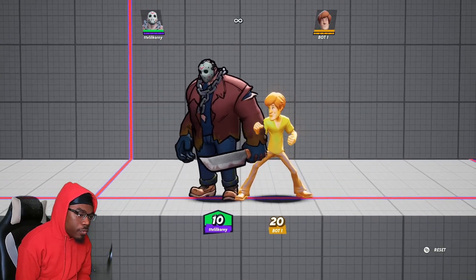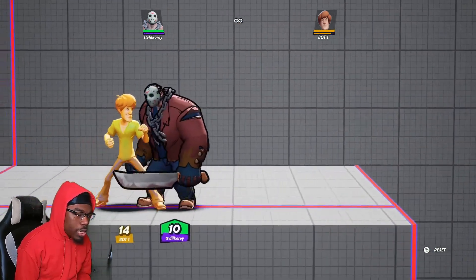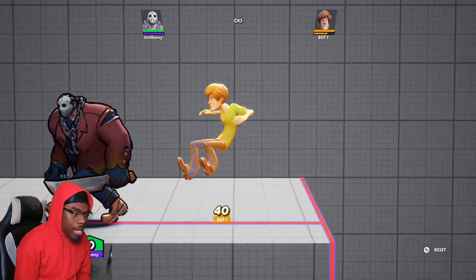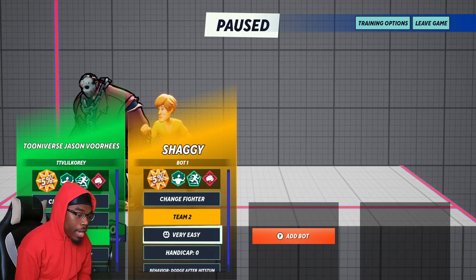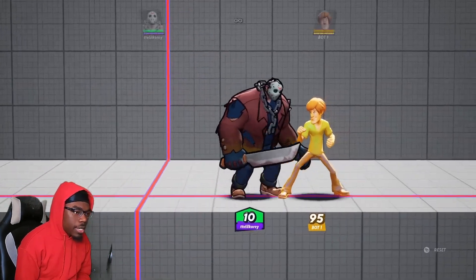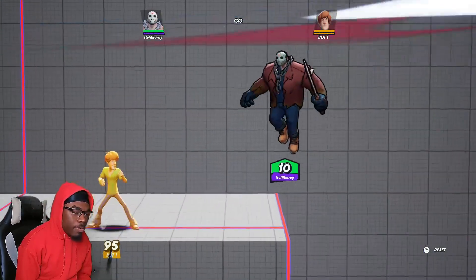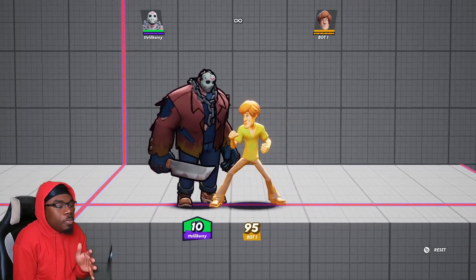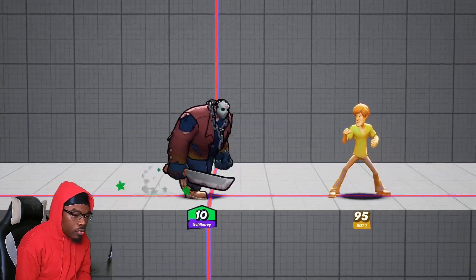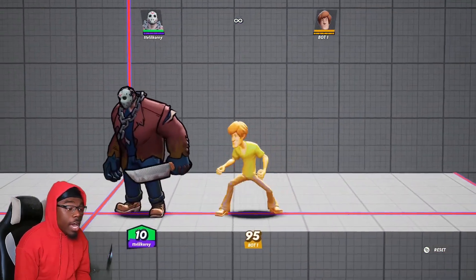Next is Jason's side special, which is honestly one of his best and riskiest moves at the same time. If you're close to an opponent you will teleport — the initial teleport has a hitbox that can knock the opponent back, and at very high percentages this move can kill. A basic combo is jab-jab into side special, which is pretty much your bread-and-butter kill combo at higher percentages.